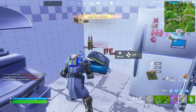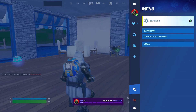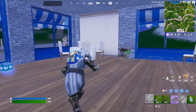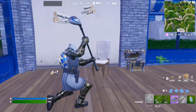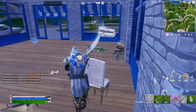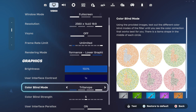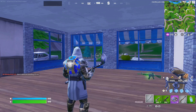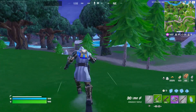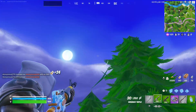With brightness turned up to max and 100% 3D resolution, I also tried this color mode — I'm not even sure how to pronounce the name, something like 'Tryatone' — which makes it look a bit brighter. This season is pretty dark, and this mode seems to improve visibility a little. I'm not 100% sure of the name but it does look better to me.